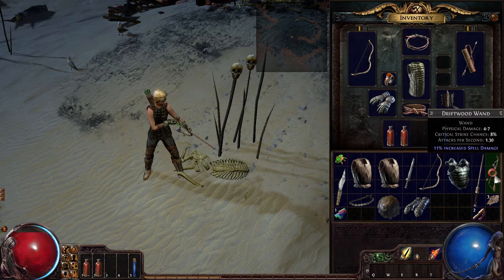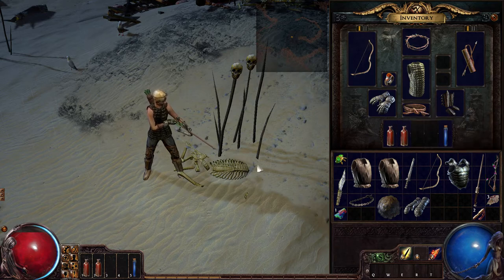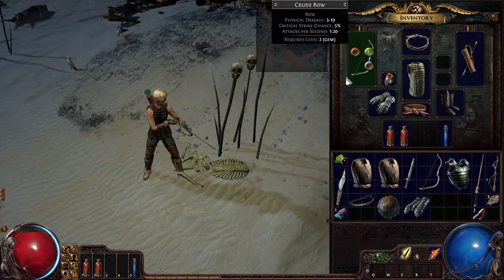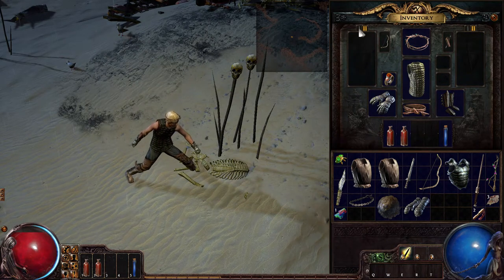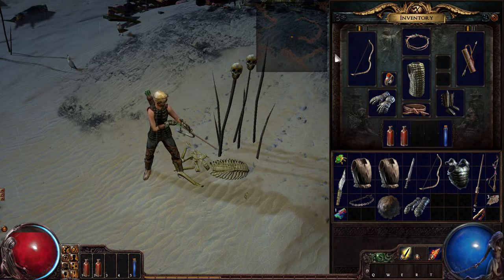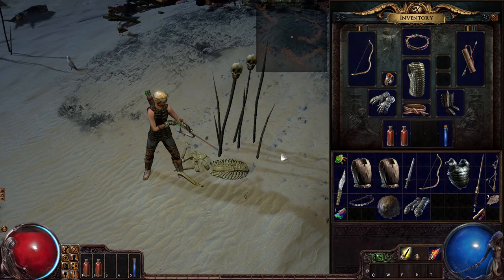This armor is 14, energy shield 8, and evasion quality plus 10 — let's try putting that on. We look pretty slick in it, that counts for something. I can't use a buckler. Let's get back into it.